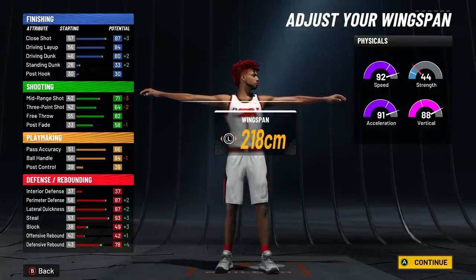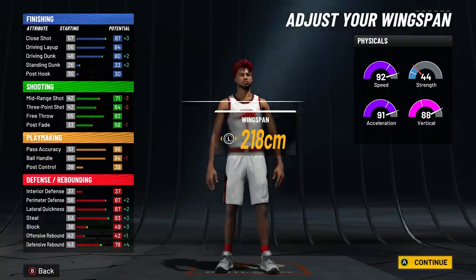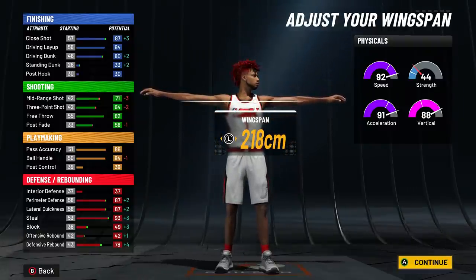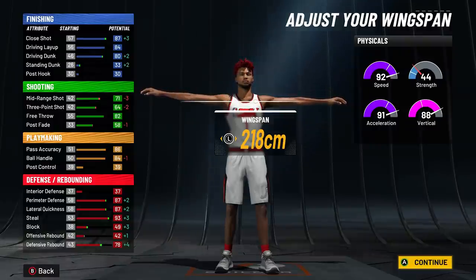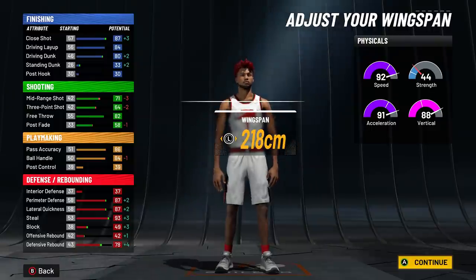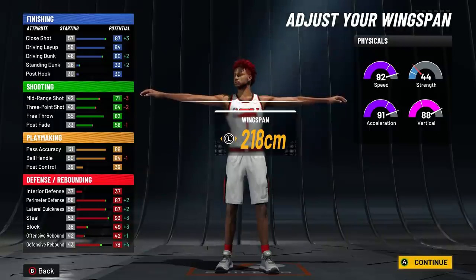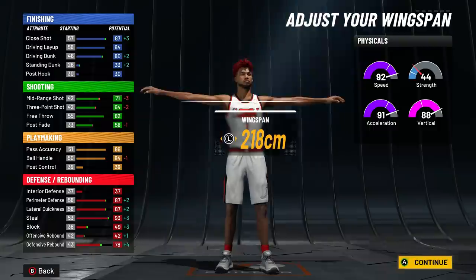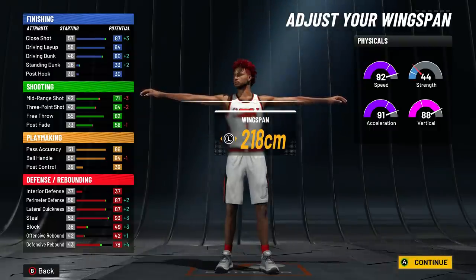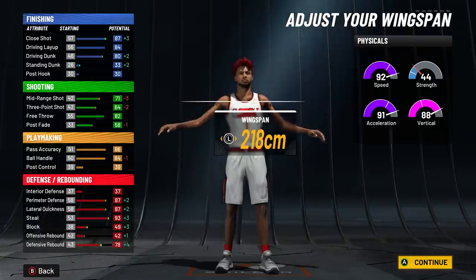Unfortunately the best builds are made for 99 overall, so that's just how it is. At 99 overall with gym rat you get plus four to left-side stats and plus eight to right-side stats. That gives us 99 speed, 99 acceleration, 96 vertical, and 52 strength. We'll have an 84 driving dunk — enough for all contact dunks, since the next threshold is 92 — and an 88 layup, 91 close shot.